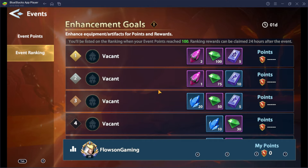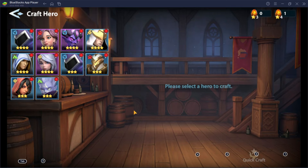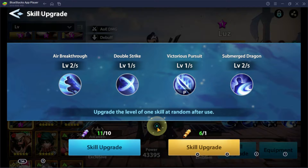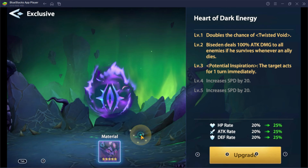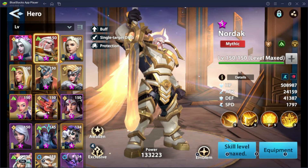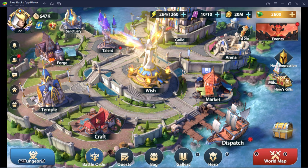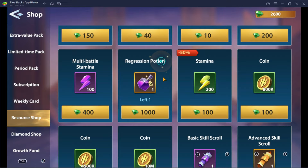Tip number 11: Save your hero crafting and skill ups for the hero training event. Rewards are neat and must-haves. The more crafting material you have in your bag, the more points you get. Skill tomes also earn heavy points, so take it slowly and use these resources only for this event. Upgrading hero exclusives will grant you enormous points as well, so save up all your duplicates for this. Also as an additional trick, only use the regression potion when there is a hero training event — this will boost your score big time.